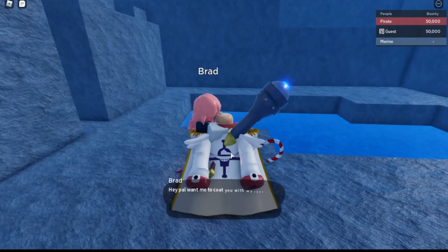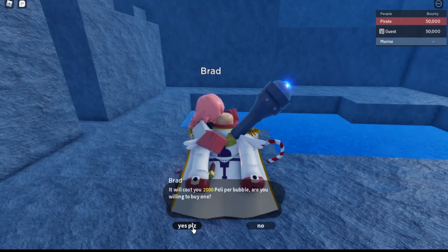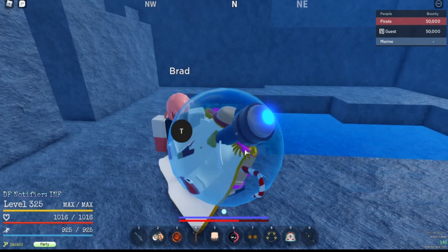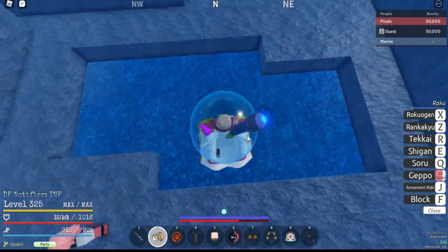After you're done with that, talk to Brad the NPC — he's going to ask you for 2k, just say yes. He just gave me the bubble, now we're jumping into the pool.